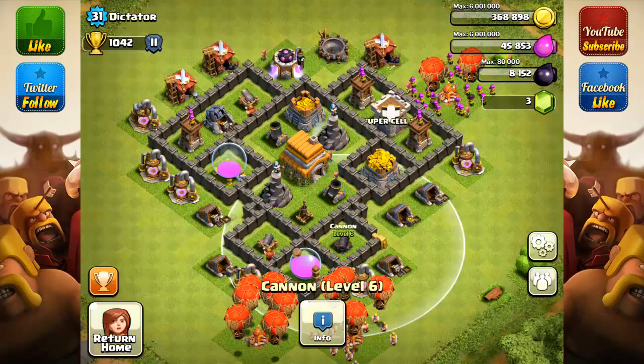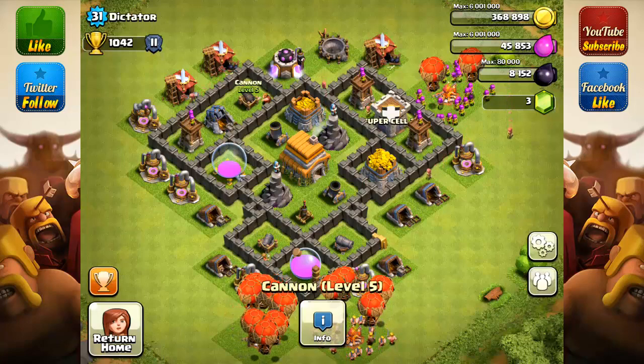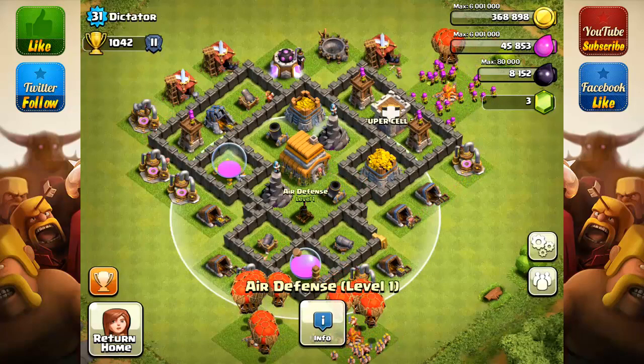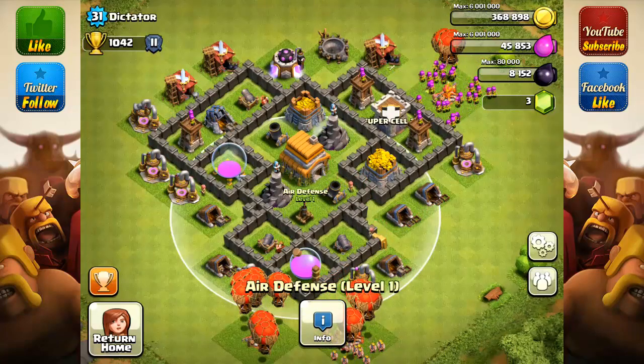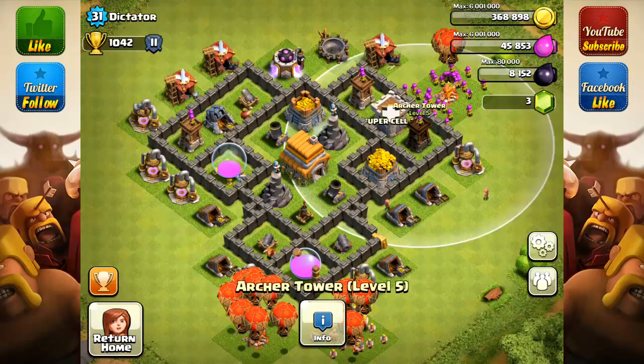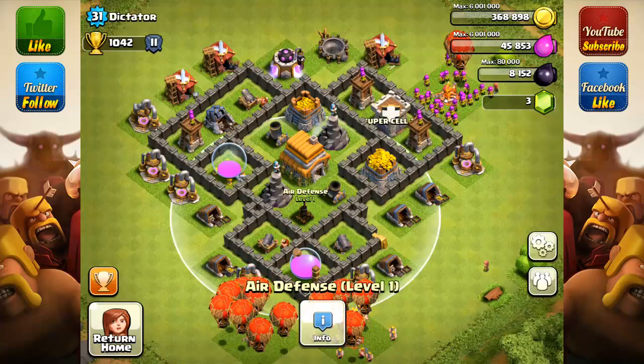After you get your Archer Towers done, looks like you're actually doing your cannons right now and they're going to be level 6, which is good. So right after your cannons are done, do your air defense — get that up to level 2, since your max level is 4 and yours is only level 1. Then move on to your Archer Towers.